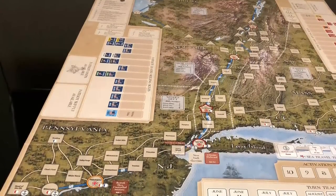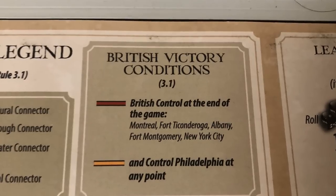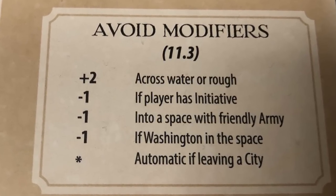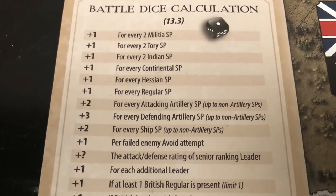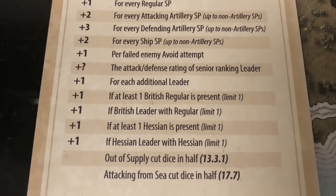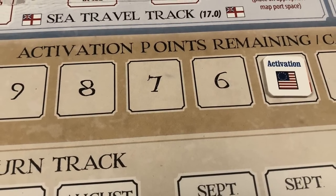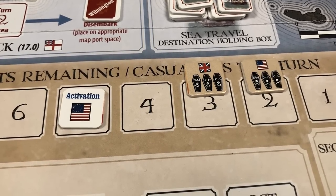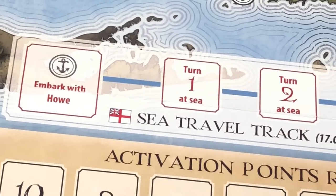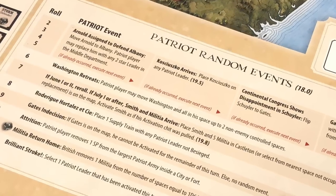The map also contains the charts and tables needed to play the game, such as the turn record track and the leader escape table. There is also a chart specifying the British victory conditions, as well as charts that summarize modifiers for avoiding battle, interceptions, and reinforcing battles. There are summaries of modifiers used to calculate the number of dice rolled during a battle or when storming a fort. There is also a space for holding boxes for each side's leaders, as well as for available supply units. The map includes a track to keep a running tally of activation points remaining, used when a leader is conducting his activation. Casualties are also tallied in this track. The sea travel track is used to regulate the movement of British General Howe's army as it sails between ports. And there are also tables for Patriot and British random events.